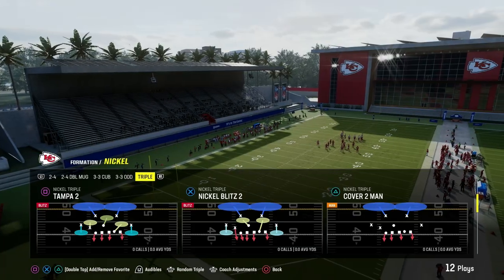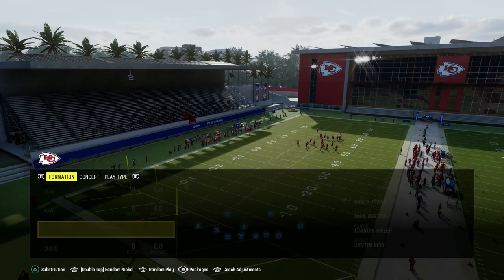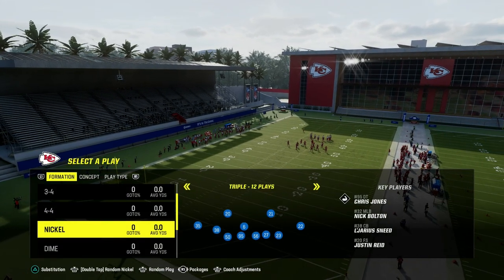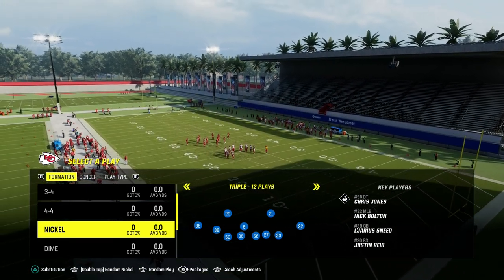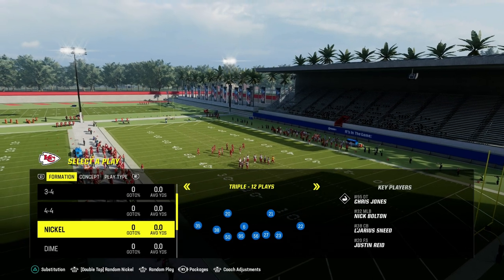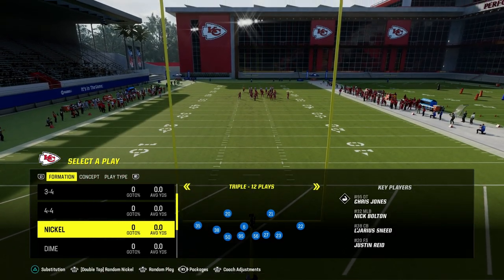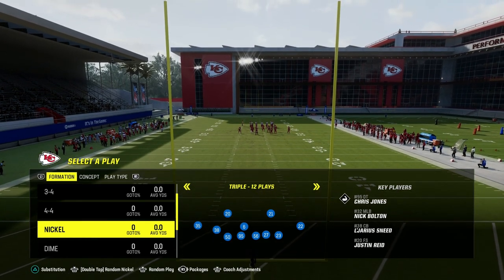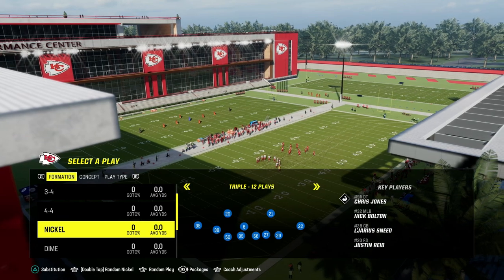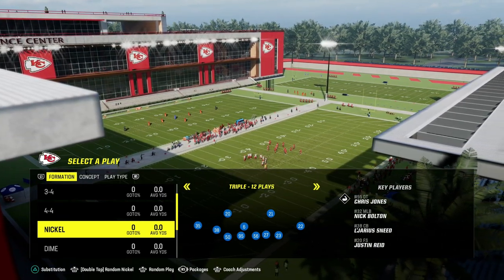What we're going to be taking a look at here is Nickel Triple — some heat I found, and I really like this defense a lot. The biggest key I can give you with blitzing in Madden 24 is speed and agility are really important. The faster the player is that you have, and the more agility and acceleration he has, the better and more consistently the blitz is going to work because of the way EA has changed pass protection to try to stop slot corner pressures.